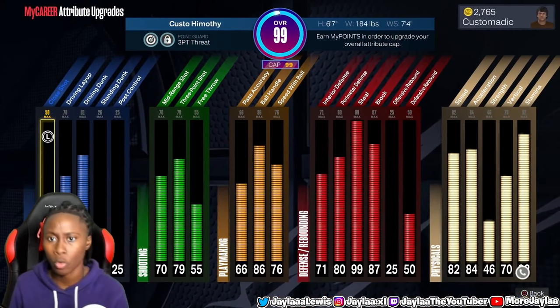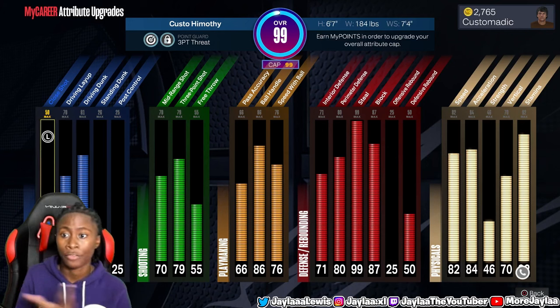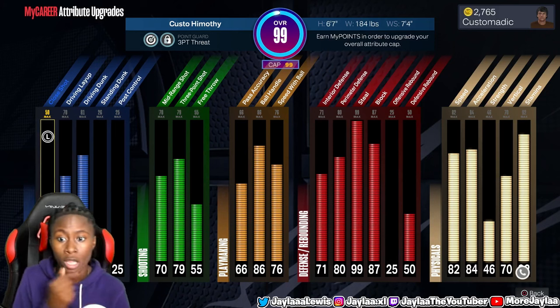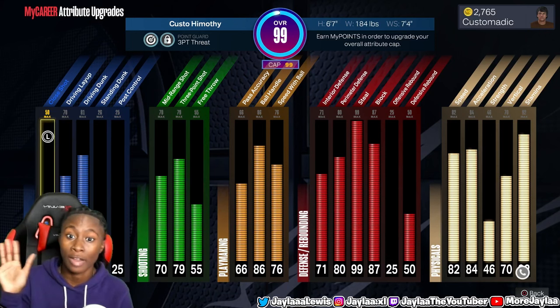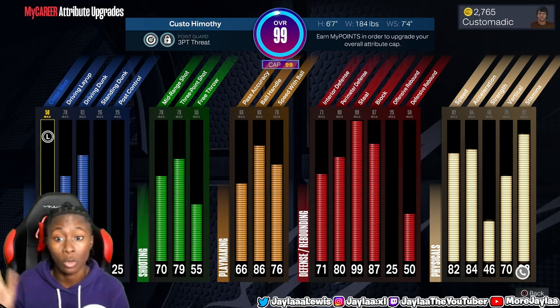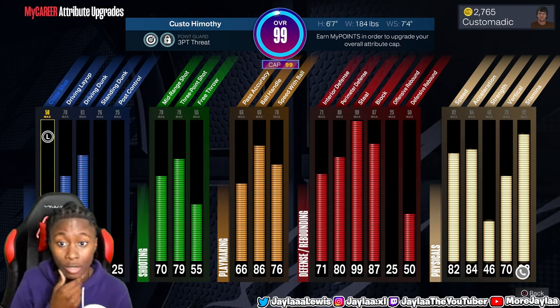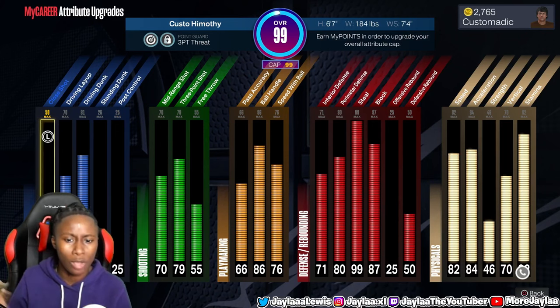He has a 99 overall, 6'7" height. He has a 50 close shot, 70 driving layup, 81 driving dunk, 70 mid-range, and a 79 three-ball. That 79 three-ball is scaring me — I've never played on a build with a three-ball that low, but 73 and up is low-key wave this year. A 55 free throw, 66 pass accuracy — I'm guessing this is like a 1v1 build. An 86 ball handle and a 76 speed with ball.